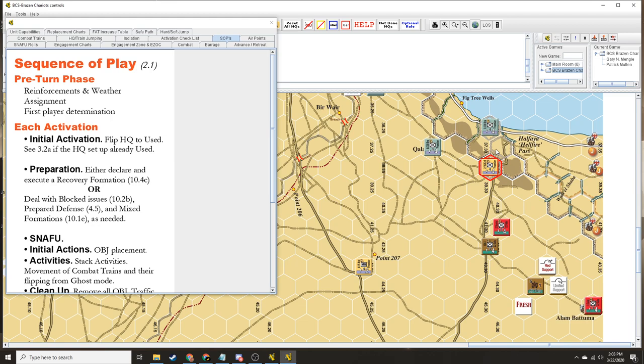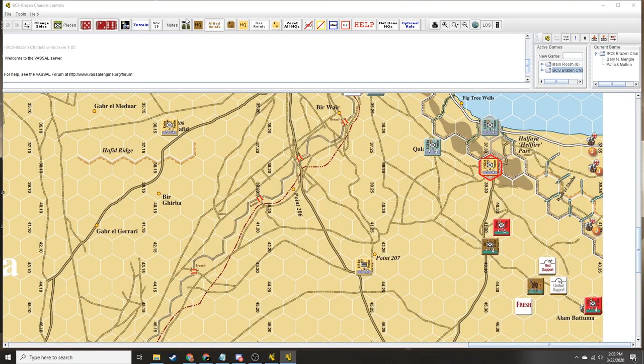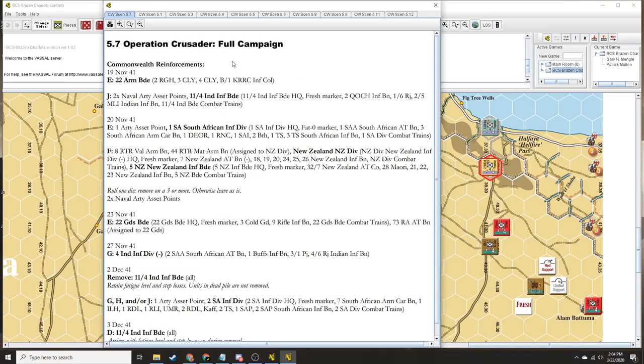Commonwealth does get reinforcements — they get the support group in on J this turn. I don't believe I get any. No, you do not. I have what I have. Do we have any airpoints for Brevity? There's an airpoints available chart that says 5.1 through 5.6: none. So there you go. I do get reinforcements on the 16th — the 1st of the 8th Panzer Battalion, some more 88s, and I get to roll the die and might get some more stuff.